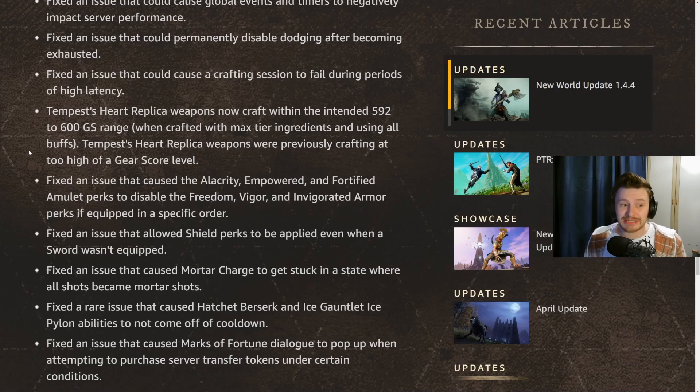They've also fixed an issue that caused the Alacrity, Empowered, and Fortify amulet perks to disable Freedom, Vigor, or Invigorated armor perks if equipped in a specific order. A lot of players won't have realized this was happening — I didn't know it was a thing until I saw these notes. So we might see a little power boost in certain areas where we weren't getting the full benefit before.